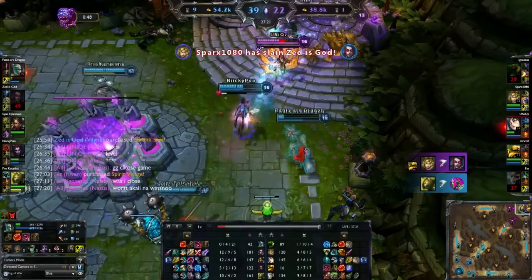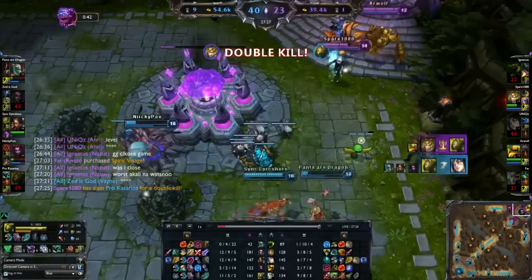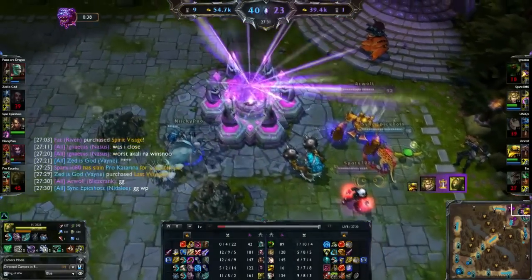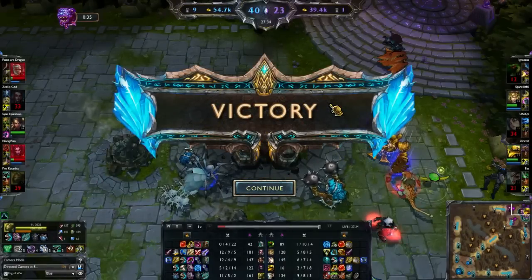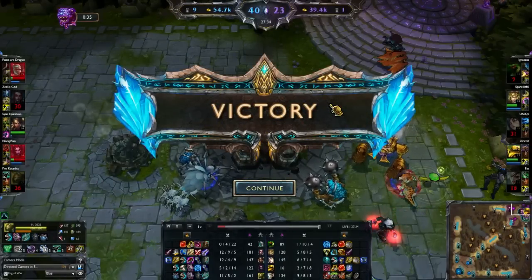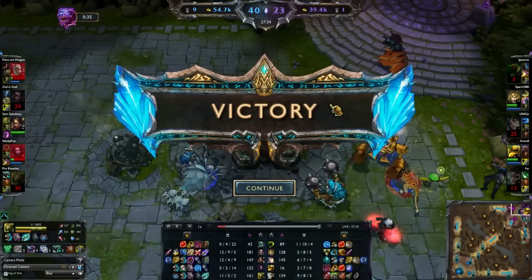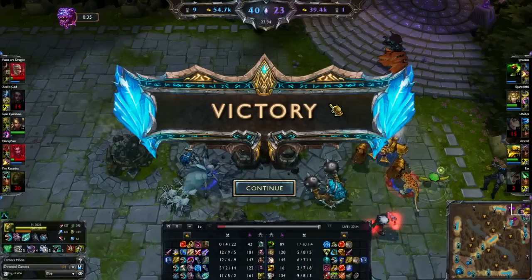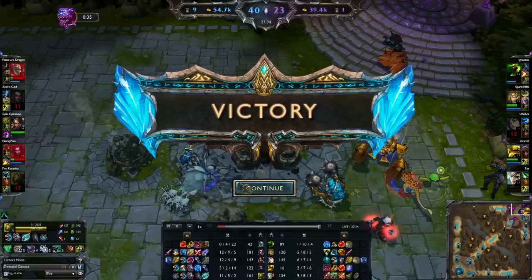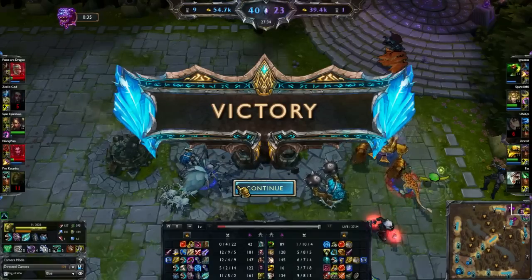Remember with Fiddlesticks - you want to try and survive so you can use your utility with your Q and E, the fear and the Dark Wind, and just live throughout the teamfight. Don't ultimate in teamfights unless you're on the offensive and trying to chase people down, or use the ultimate to get out of sticky situations. That's the end of this Fiddlesticks support commentary. I hope you guys learned a lot - not to die as Fiddlesticks, how many plays you can make, and not to feed in lane. Thanks for watching, please like, subscribe, and comment.